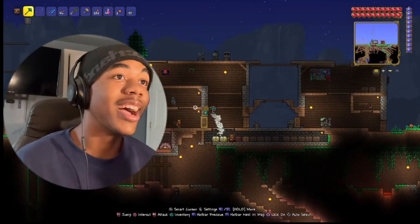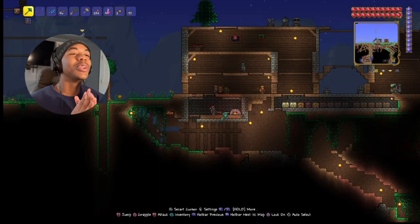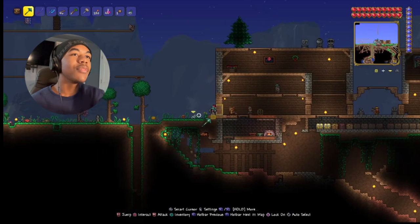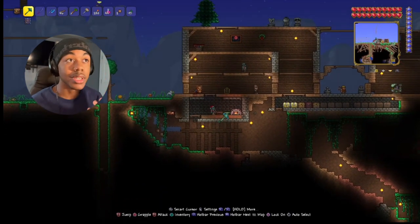Let's go to the other good part I added to this house — the freaking basement or cellar room. This is a really cool room. I like how it looks. I had the furnace and the crafting table down here, and the anvil was outside for some reason, so I put it all downstairs. It looks really good.